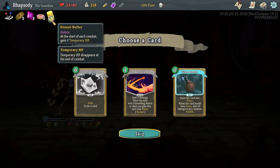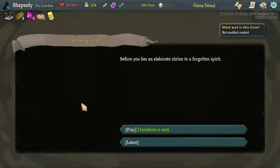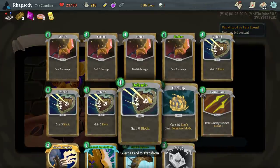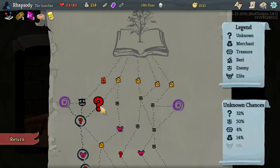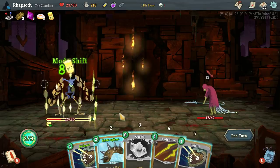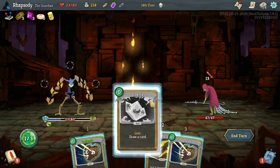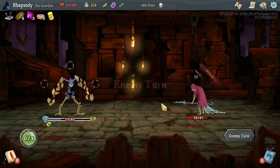We are just gonna have a lot of fights where we lose no HP because of those two. We'll take the courts there — there's no reason not to take the courts. Transform a card — let's transform a strike. Get a Temporal Strike — slightly better strike in most cases. Well, in all cases.